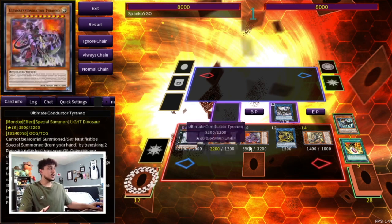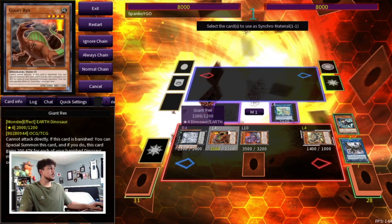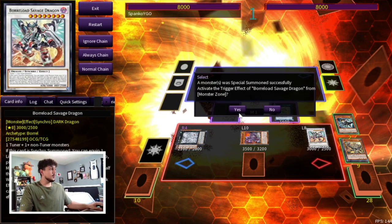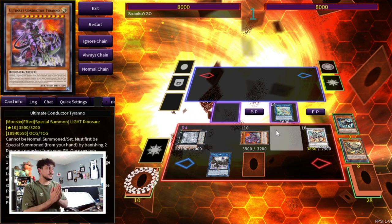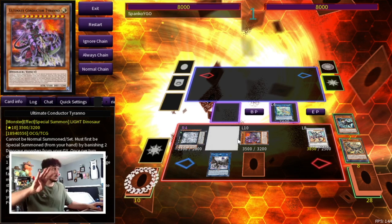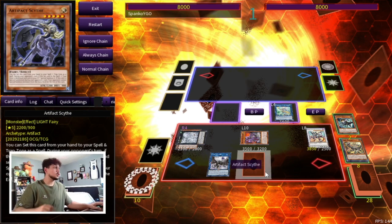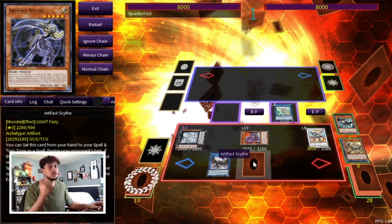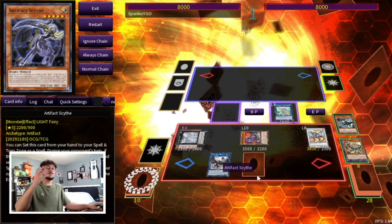This is where it gets nuts. We make Apollo Ussa with two negates, then use Giant Rex and Scrap Raptor to go into Boreload Savage Dragon. We activate Savage's effect and equip Wyvern — higher attack points. Our end board consists of two negates on Apollo Ussa, Boreload Savage negate (three disruptions), Ultimate Conductor Tyranno which Book of Moons our opponent's entire board (four disruptions), Tornado Dragon, and on our opponent's turn Tornado Dragon pops Scythe to lock them out of their Extra Deck. Four disruptions plus a Scythe lock from a two-card combo — insane.